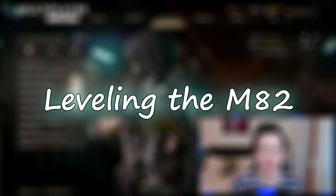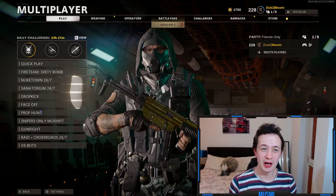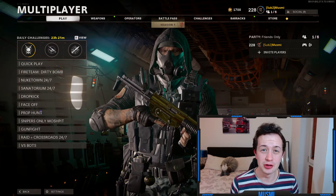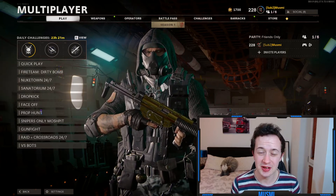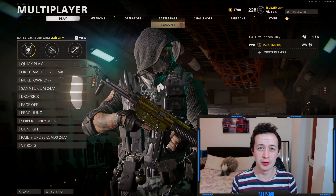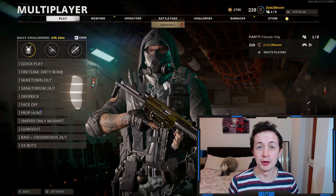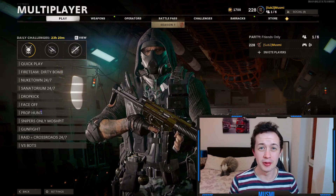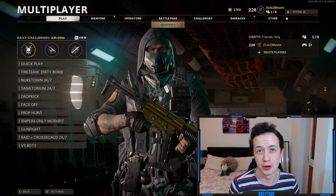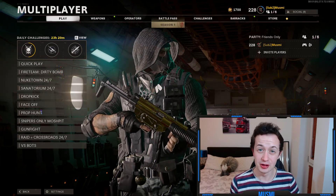In this first section of the video we're going to start with leveling the M82. One of the biggest and most important tips is you want to be using double XP for this gun. Ideally you'd use it for every gun but especially this gun it's important because it is just a bad weapon, so if you can get through those levels as quick as possible and unlock the attachments and camos quicker than normal then that's ideal. If you go into Warzone or Modern Warfare and use a double XP token over there it still counts in Cold War, so if you've got loads left over from when you were playing Modern Warfare or Warzone, use them up.